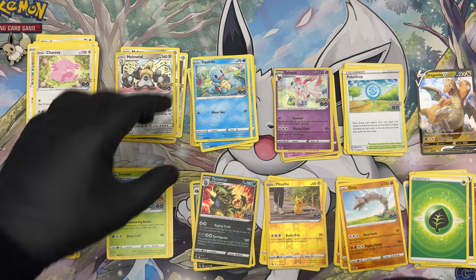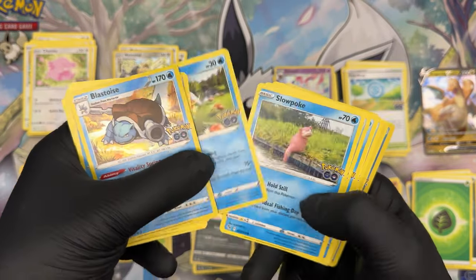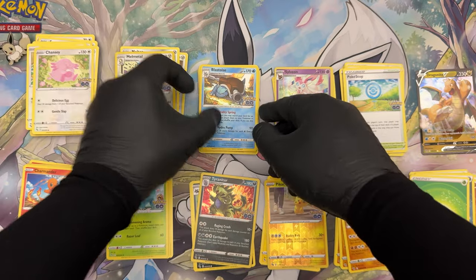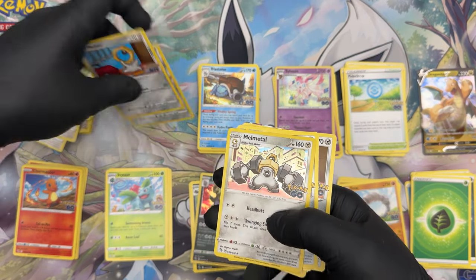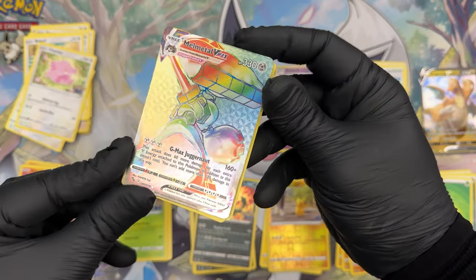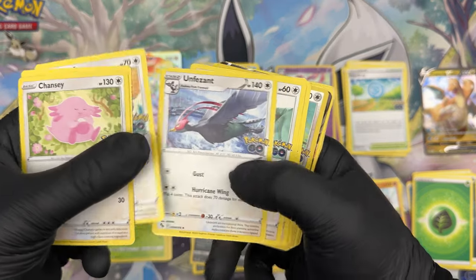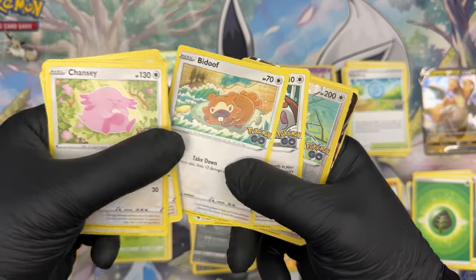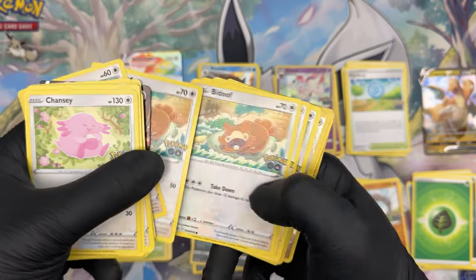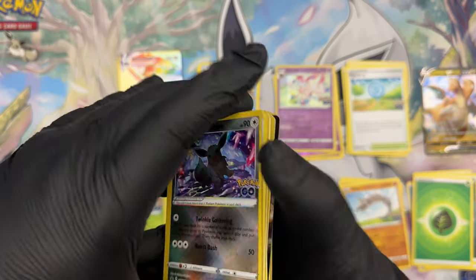For Water, Blastoise — rare enough and the OG bad boy. For Steel/Metal, Melmetal VMAX — look at that crazy card, there's really no other option. For Normal type we're going to cheat a bit — we pulled cool cards like Unfezant, cute ones like Eevee, and badass ones like Slaking V which actually acts like a mirror — but it would be an injustice not to give this one to the owner of the box: Radiant Eevee. There you go, those are my favorite picks.